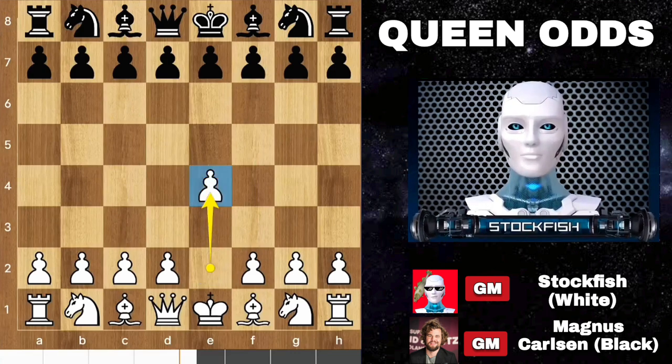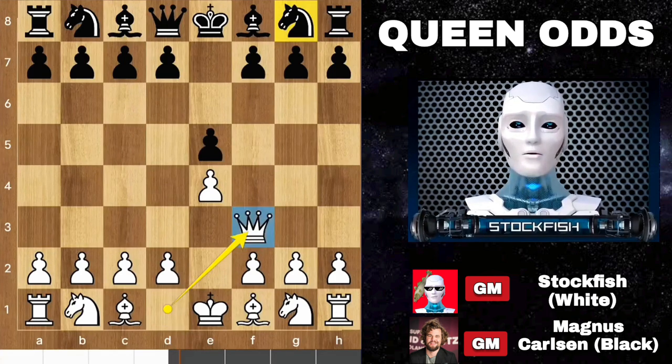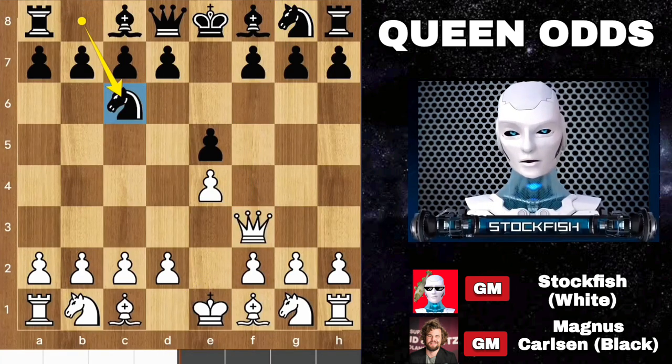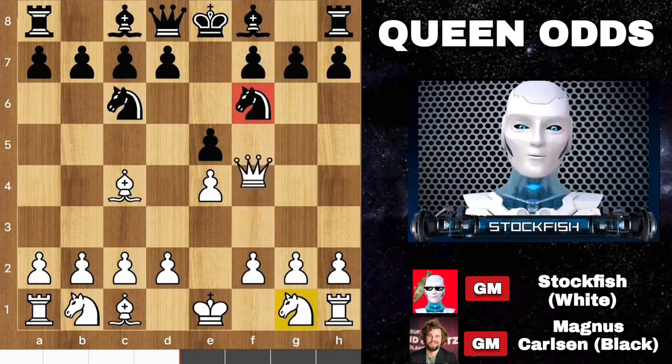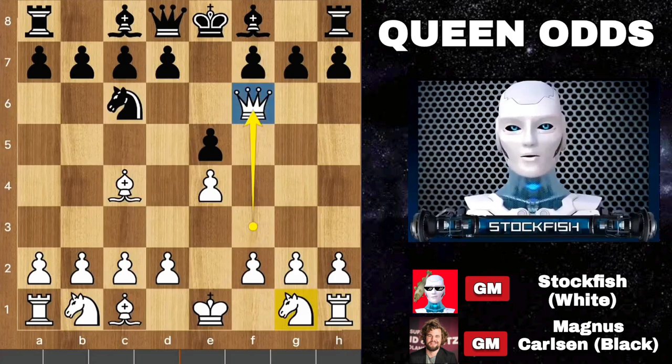I start with e4, Magnus played e5, queen goes to f3. He can play knight f6, then I will exchange it. But he played knight c6 — he doesn't want to see me lose. I played bishop c4, knight comes on f6, I take the knight, which is a blunder, I know. It's a challenging match for me.